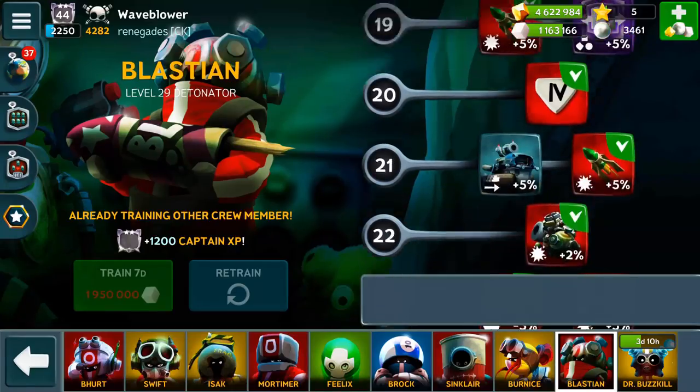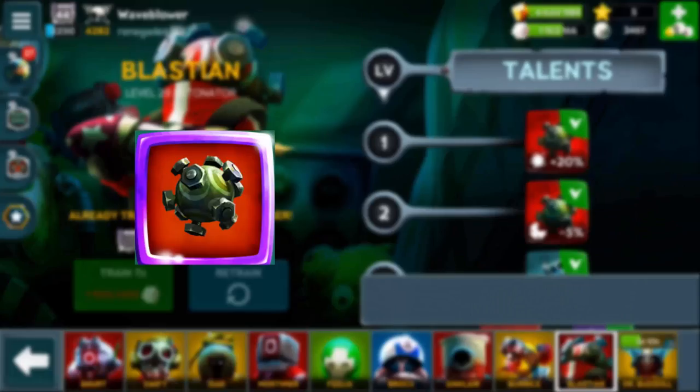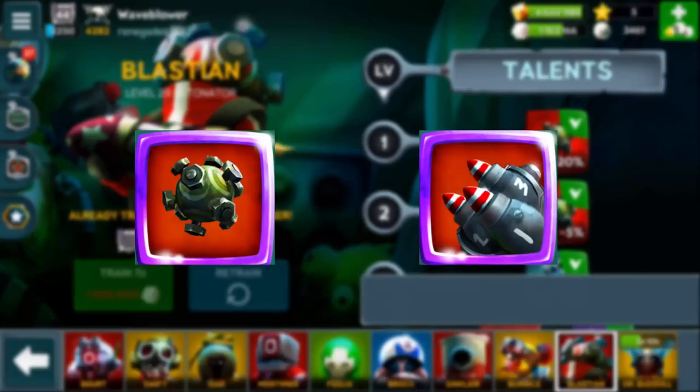There are also damage and cooldown talents. Blasian is also in charge of mine and triple torpedo talents, so I strongly advise you against using those weapons in tandem with the Missile Launcher — otherwise you'll never boost any of those weapons to their full potential.